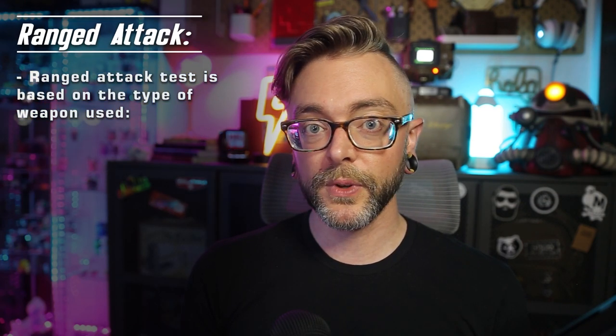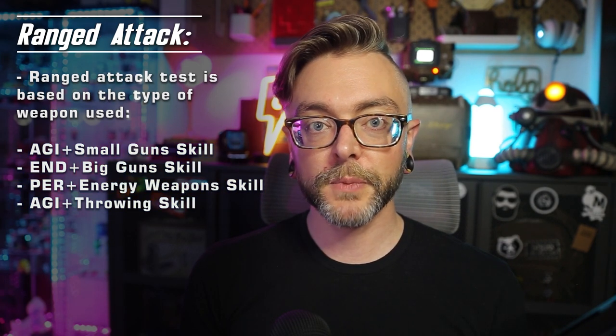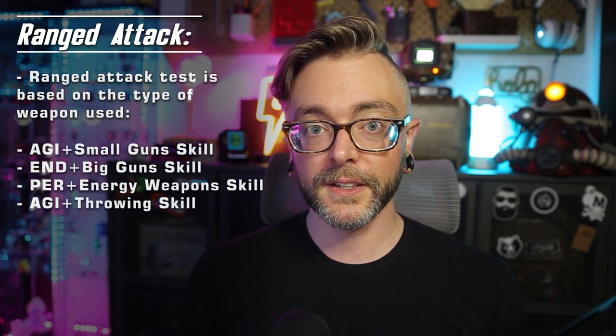The difficulty of an unarmed or melee attack is determined by the defense rating of your target. If you're making a ranged attack, the test you roll is going to be based on the type of weapon you're using — it could be Agility plus Small Guns, Endurance plus Big Guns, Perception plus Energy Weapons, or Agility plus Throwing. Similar to unarmed and melee, the difficulty of the test is determined by the defense rating of your target, but you also factor in range. Every weapon has a preferred range, and we'll cover what those ranges are a little bit later.